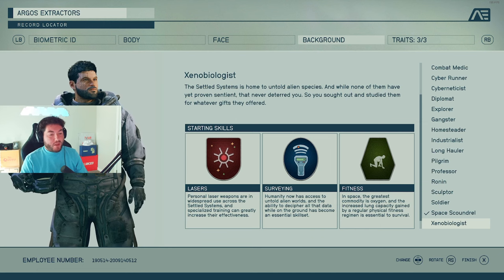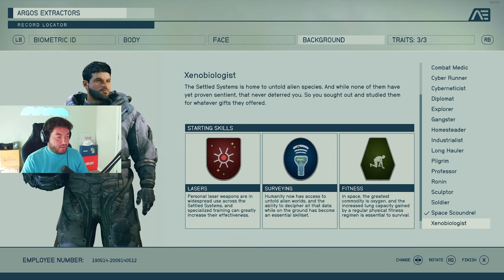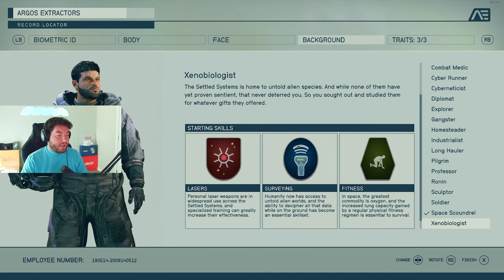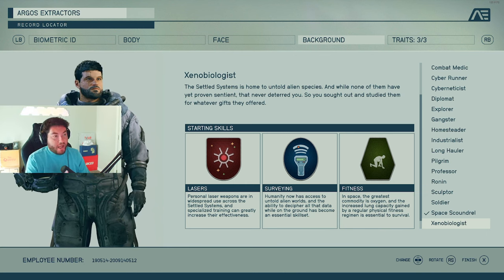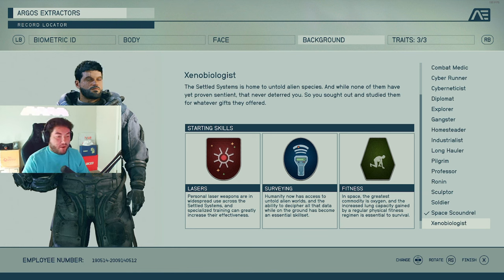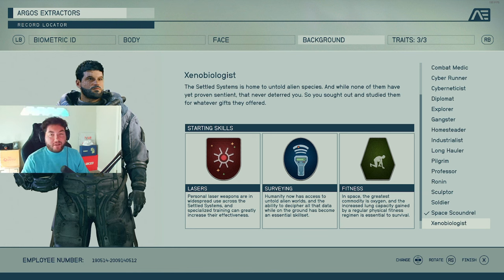Xenobiologist gives you lasers — personal laser weapon efficiency — surveying as we've seen, and then fitness to get around better, meaning increased lung capacity and everything like that.